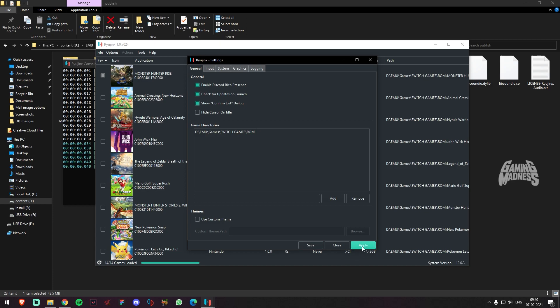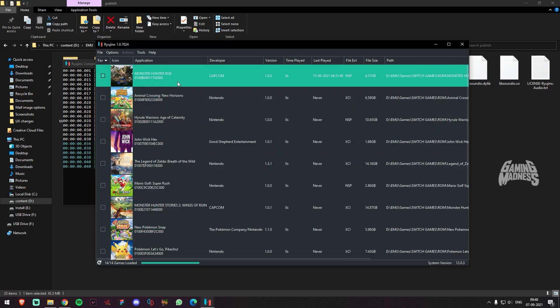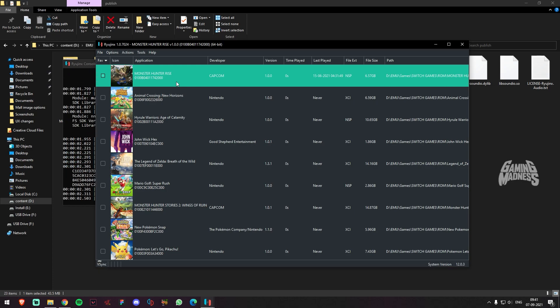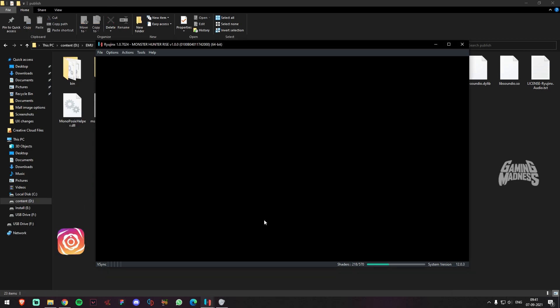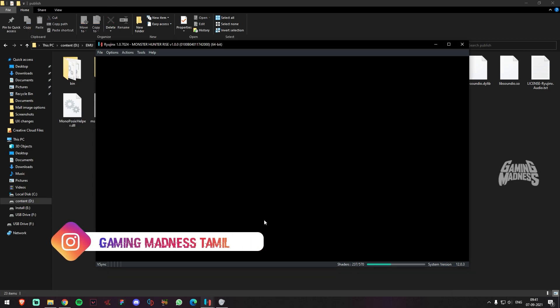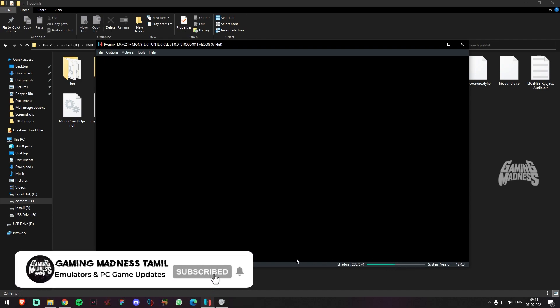Now we have to install the new emulator version. This is the new version of the emulator as you can configure it. In the new version you can install the firmware, and here we will install the firmware with the key so we can install the shader building.